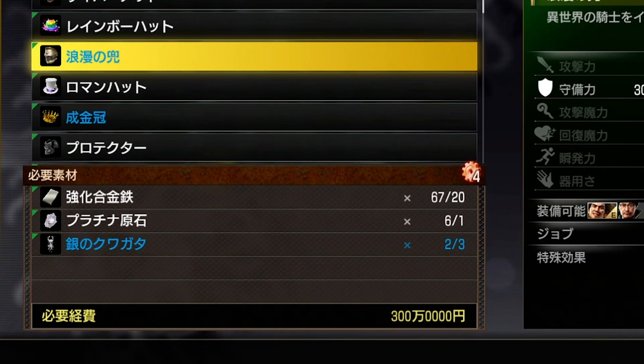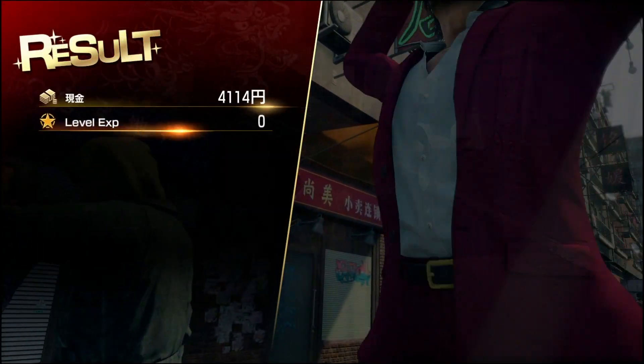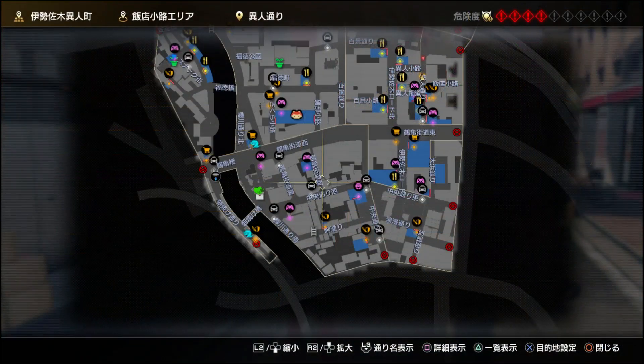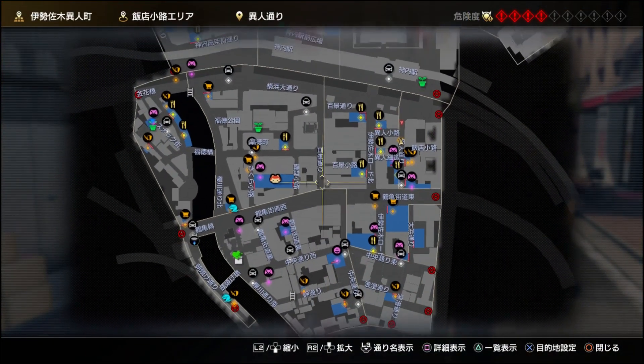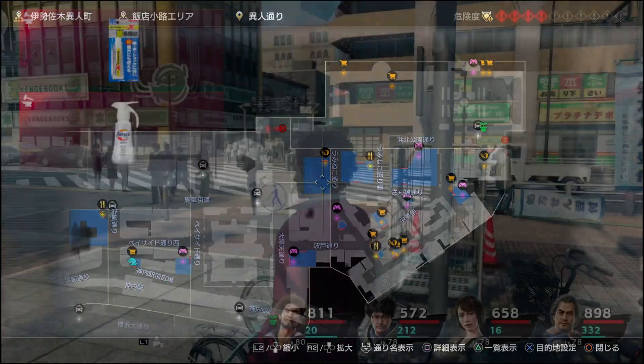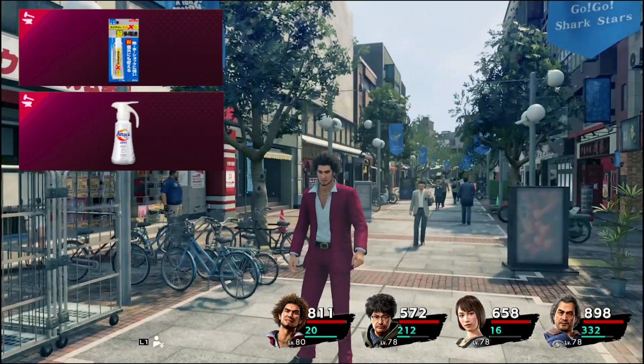Now let's get to the messy part of crafting: where to find upgrade materials. Many of these will drop after each fight that you engage in, but I'm going to talk to you about where you can buy all of them on the map. In the Welcome Drugstore, you can buy Attack Zero and Sedamine Super X adhesives.